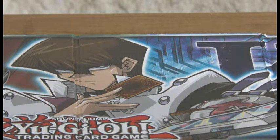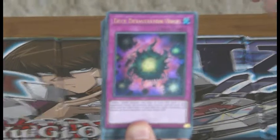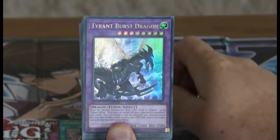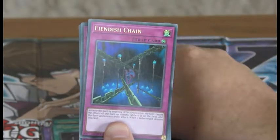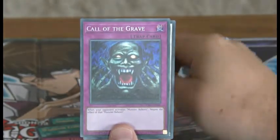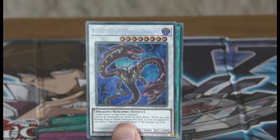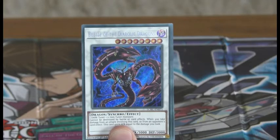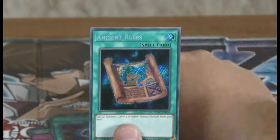So the second one. We have Kyberman, Deck Destruction Virus, Shrink — are you looking at Shrink? That's what it's called. Tyrant Burst Dragon, Warrior Elimination, Fiendish Chain, Call of the Grave — oh, that card's really good — Beals of the Diabolical Dragon, Enemy Controller and Ancient Rules.